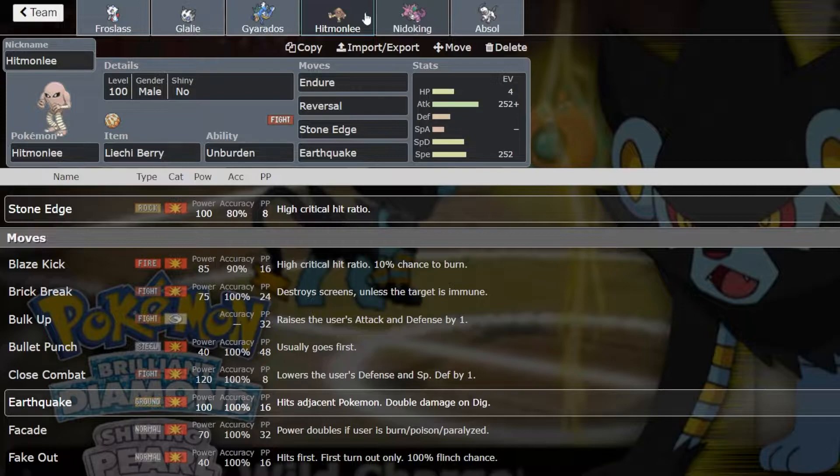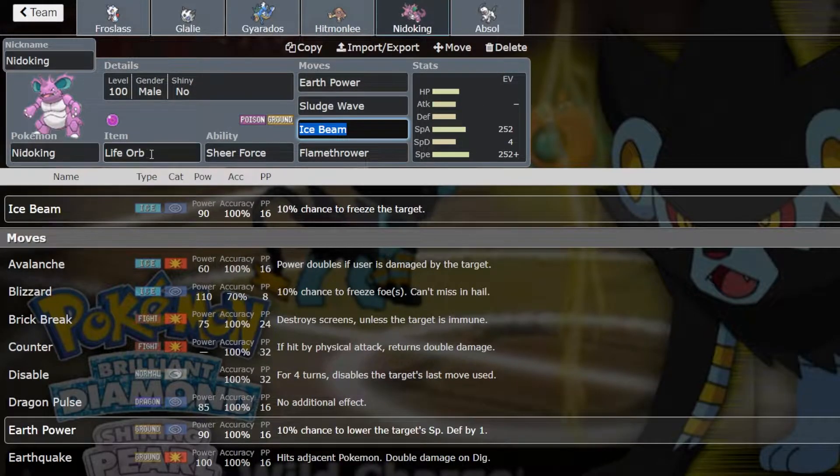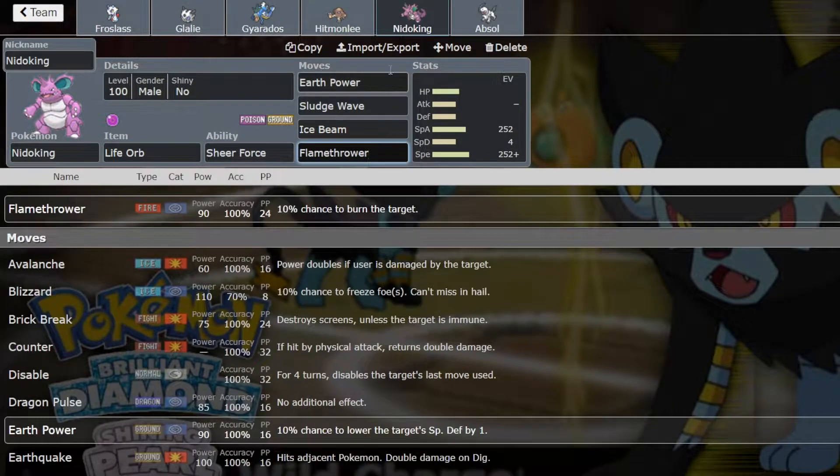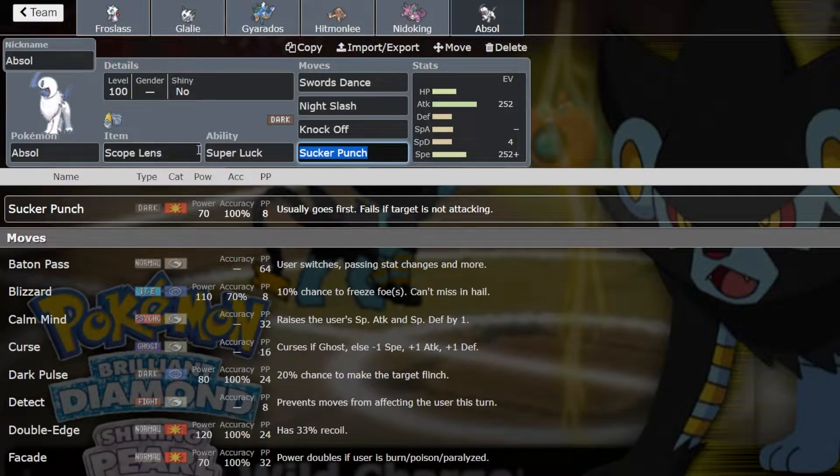Then we got a Life Orb Nidoking with four attacks and Sheer Force. Sheer Force negates the Life Orb recoil with all these attacks, so it's pretty solid. And then Scope Lens Super Luck Absol with three dark moves and Swords Dance.